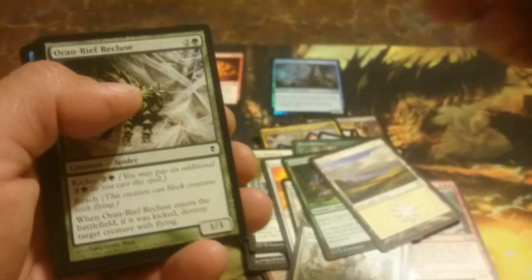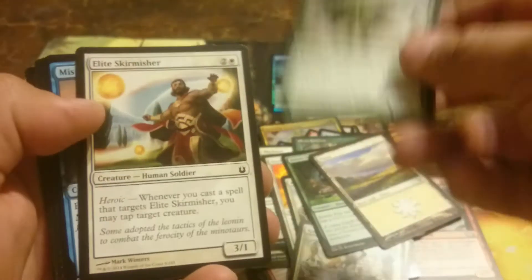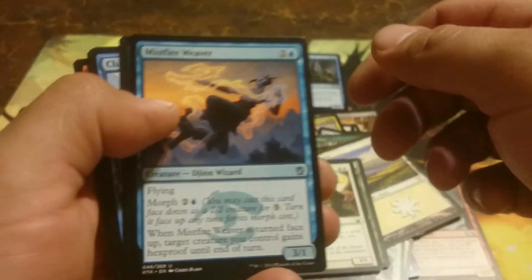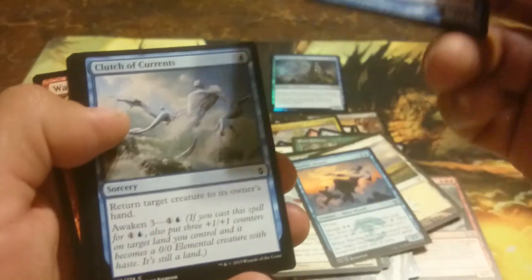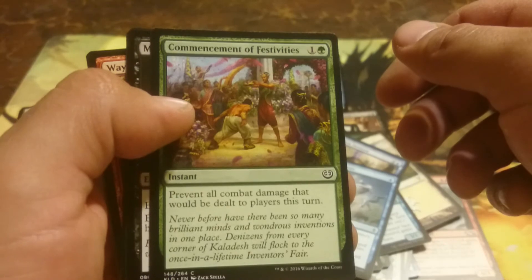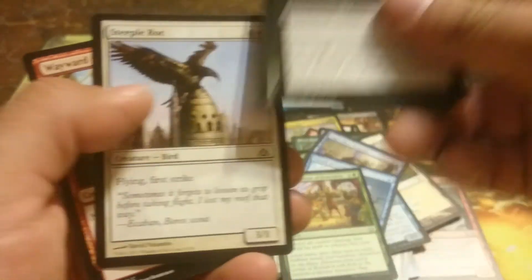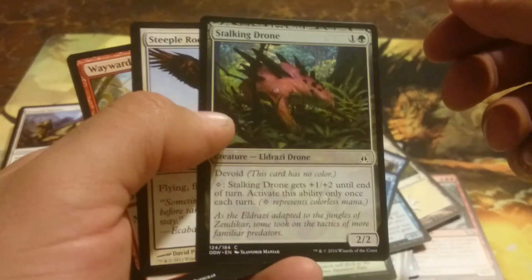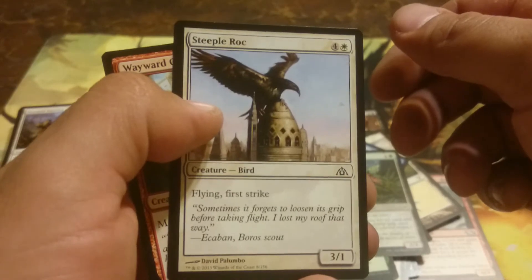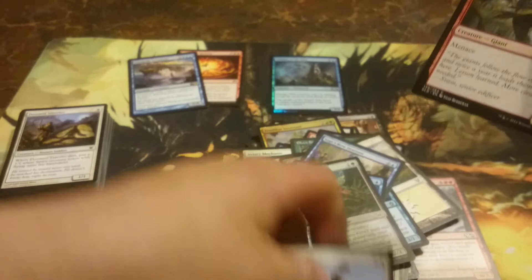Good for Commander. Oran Reef Recluse, Elite Skirmisher, Misfire Weaver, Sage Row Denizen, Clutch of Currents, Commencement of Festivities, Molten Snakeskin, Stocking Drone, Steeple Rock, and Wayward Giant. That's the second half.